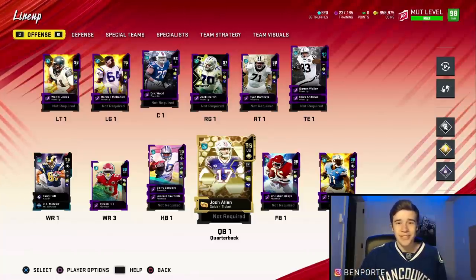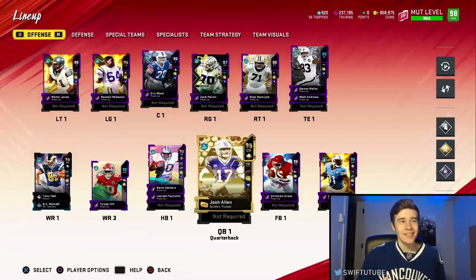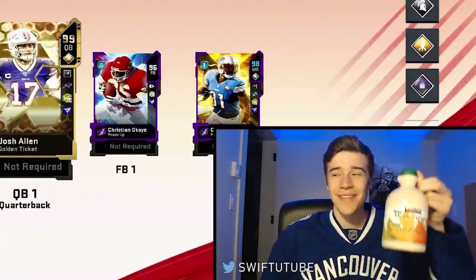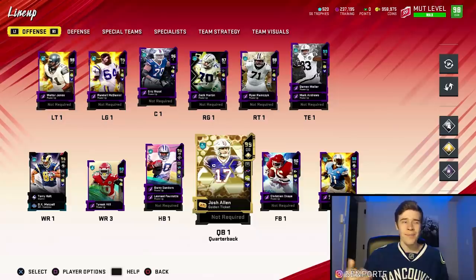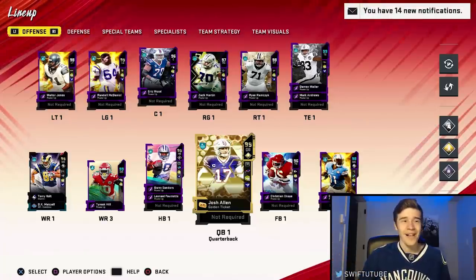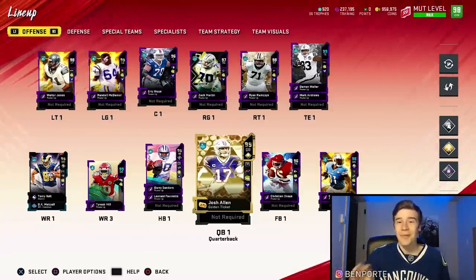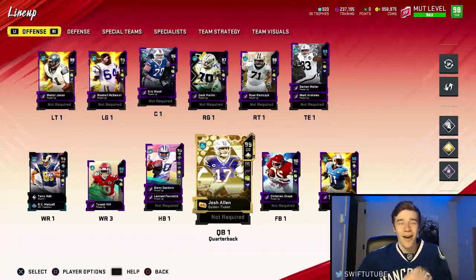The final rule is a pretty unique one. After every single touchdown I score, I'm going to have to take a sip of some nice Canadian maple syrup that I've got right here. As you guys know, I basically drink maple syrup for breakfast, lunch, and dinner, so this is going to be pretty easy. After any touchdown I score, I'm taking a sip of maple syrup right out of the bottle — new rule coming to Canadian football next year.